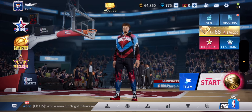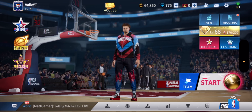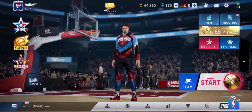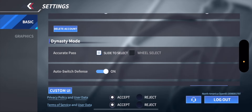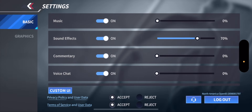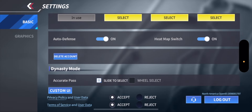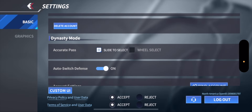I'm going to show you tips and tricks on how to overall improve your game experience in NBA Infinite. First, I switched everything to basic settings so I could run you through everything. I changed the music, commentary, and voice chat just because I didn't want it to affect the video. The first thing you want to do is turn on the heat map switch.